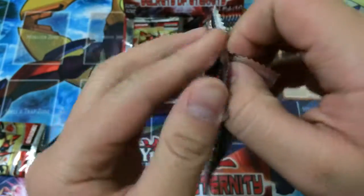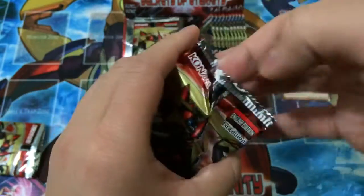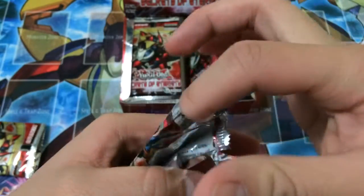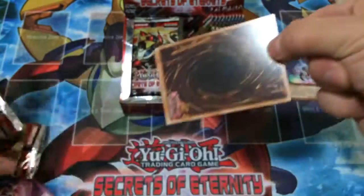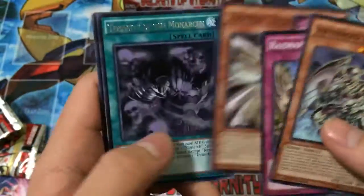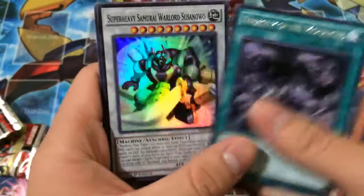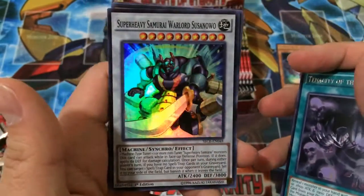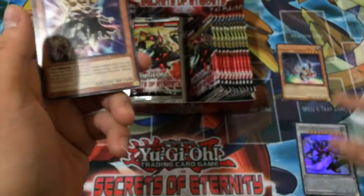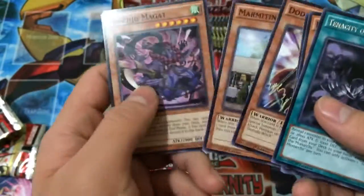Next pack. Infernoid Sanju. A rare Tenacity of the Monarchs, and a Super Rare Super Heavy Samurai Warlord Susano. Pretty nice, especially if you're running Super Heavies. It's pretty cool.